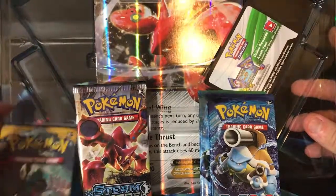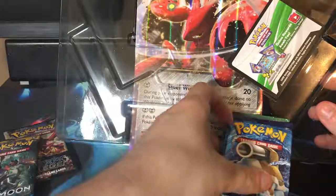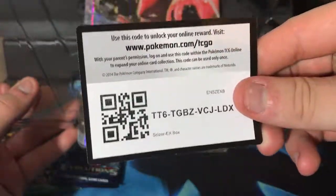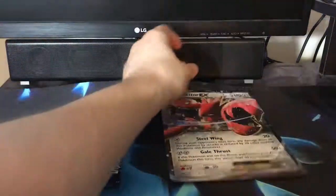So we've got Sun and Moon, Steam Siege, Evolutions, and Fates Collide. Code card for everybody. And there's Scizor — sweet! That's the only reason I wanted it in the first place.